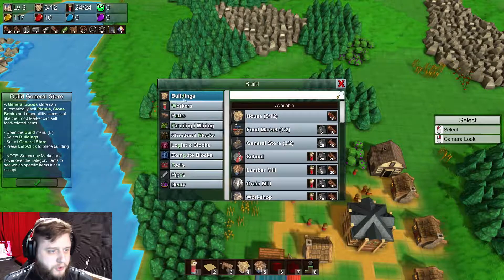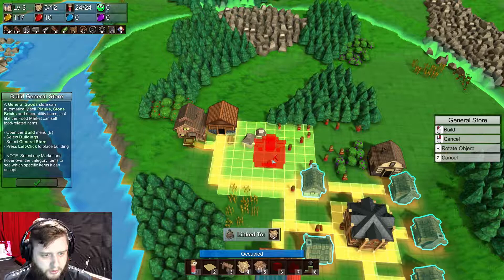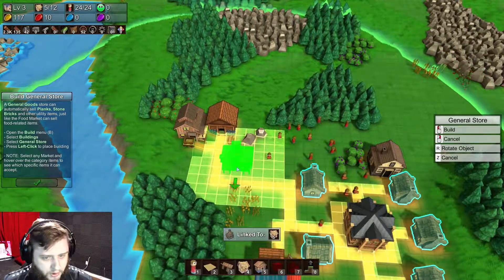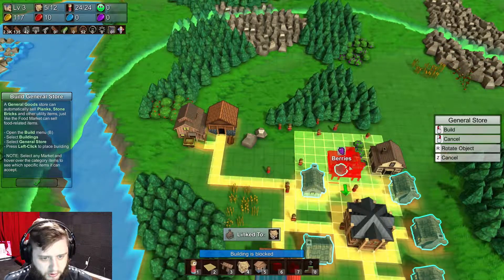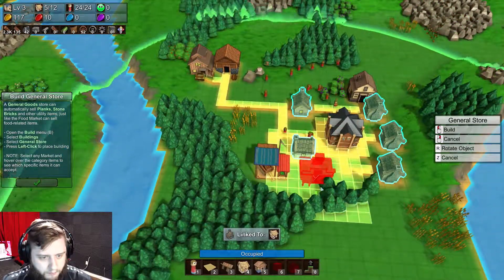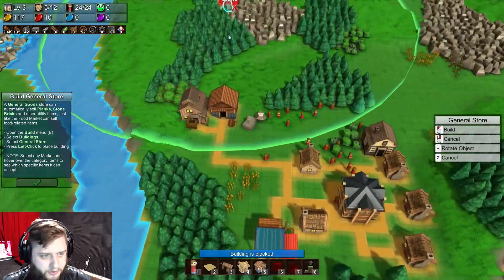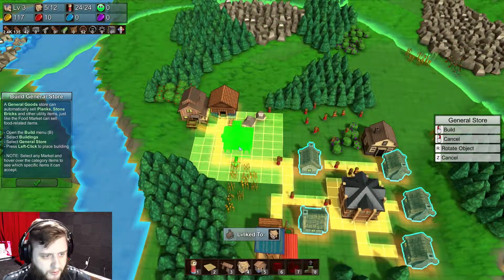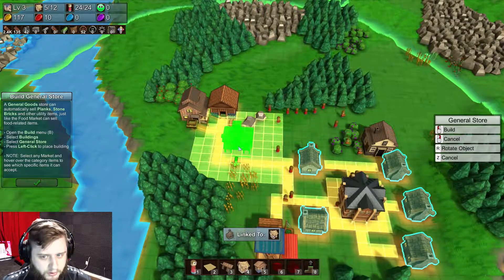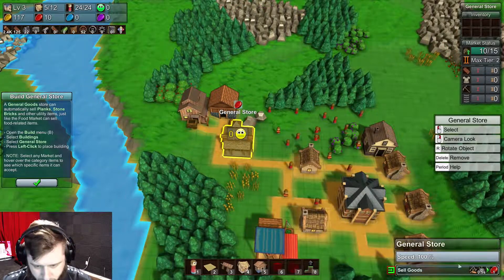We can go ahead and resume and actually get our general store down. It looks like the general store wants to attach to some things, so if we put it here... I wish we could have put it here, I should have cleared out the berries. I think I'll put it right here, just put it right next to the road. Give me some good area - I don't intend to build on top of those rocks or anything like that. What can we sell?